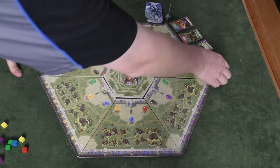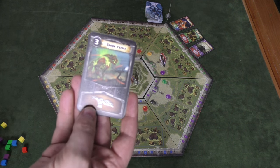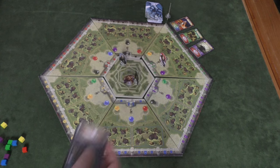Another thing you can do is if you're in a section, you can fight a monster of that section. Like this one here needs three black cubes to beat him. I spend these, I defeat him, and I get to keep the card to use.